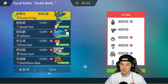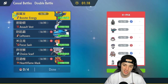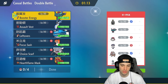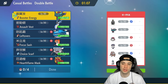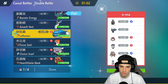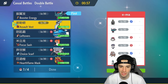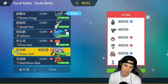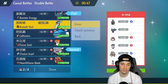Our final match is a true test — a nice Ice Rider Calyrex Trick Room team. Ice Rider Calyrex is going to be phenomenal in Regulation G, especially within Trick Room. How should we lead? Going into Flutter Mane could be good to taunt the Trick Room user — either Indeedee or Calyrex could set it up. So I'll lead Flutter Mane and Final Gambit Annihilape, keeping Miraidon in the back alongside Hearth Flame Ogrepon.